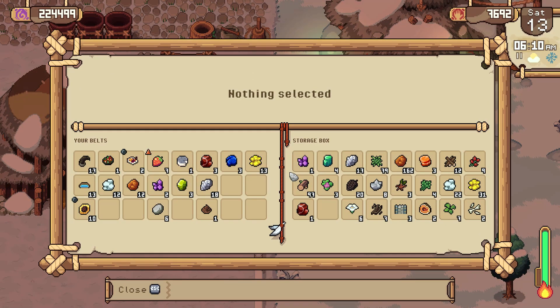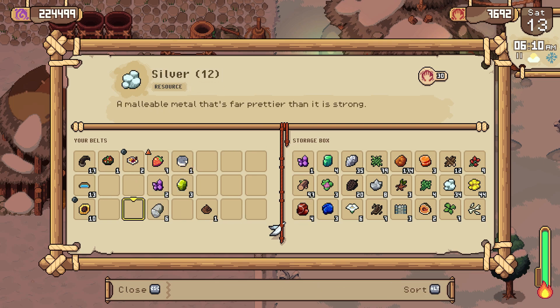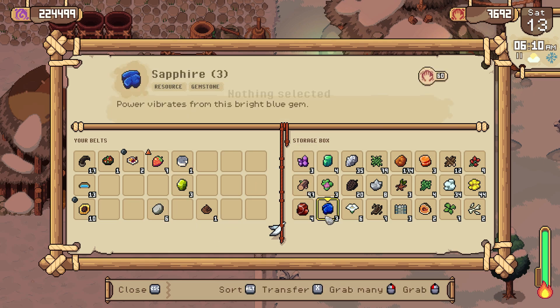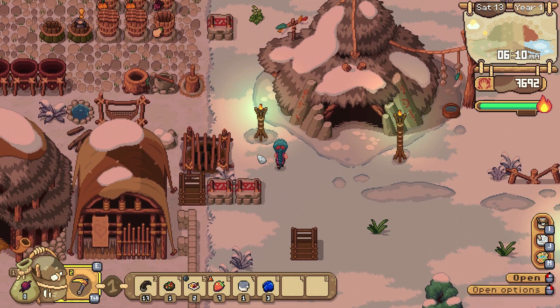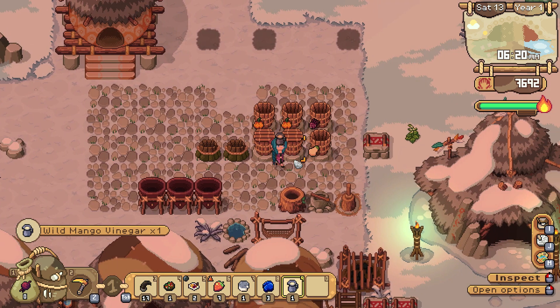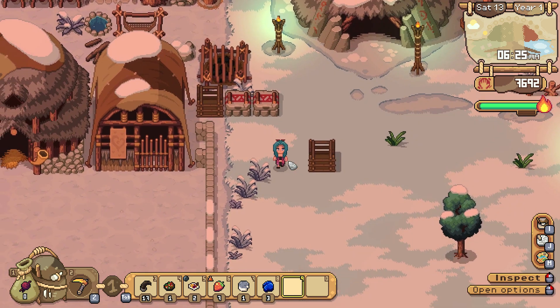We're gonna go ahead and unload a ridiculous amount of silver, and we have some good gemstones too. We were hoarding amethyst — not sure what for. We'll go ahead and sell the sapphires and the paradox for right now. We've got some good stuff coming, and some more vinegar which we're going to throw on another one of these butternut squash.